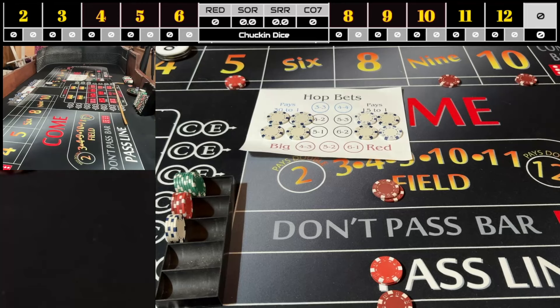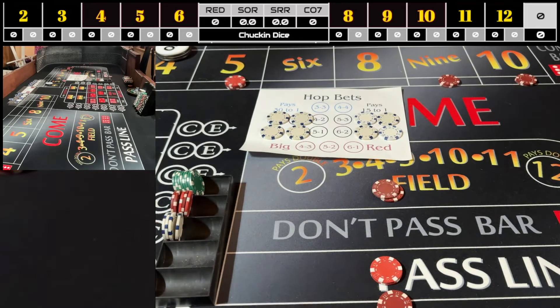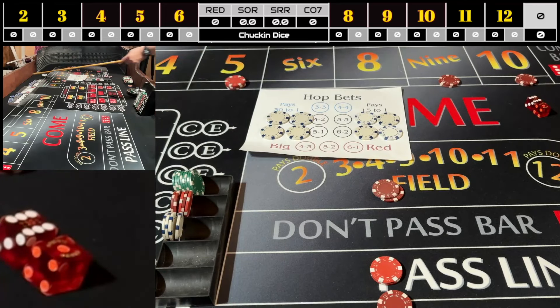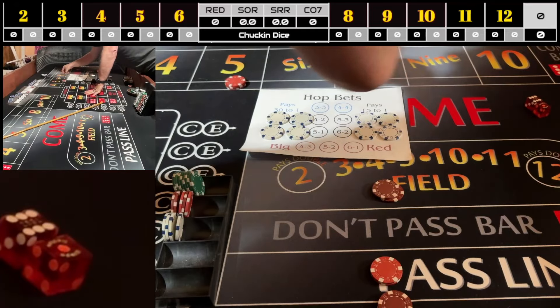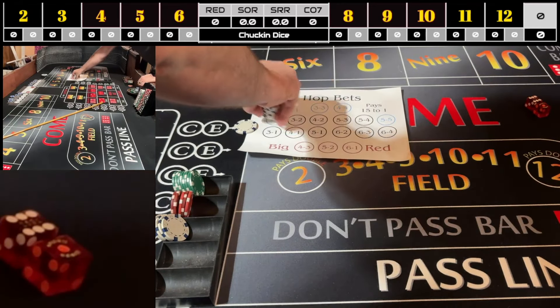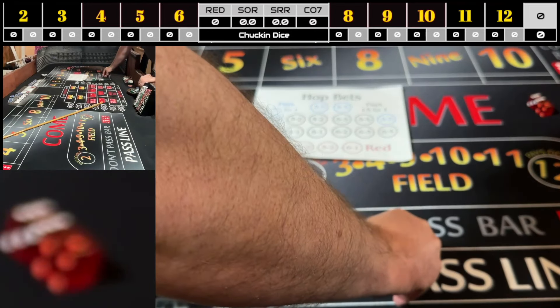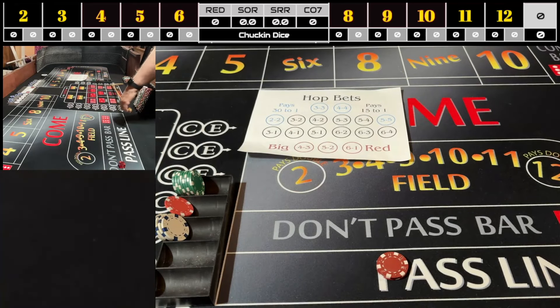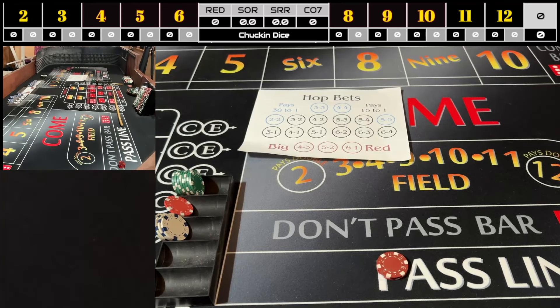There's a seven — six-one — and that's a seven-out. I forgot to mark the numbers on the KPI, and I also forgot to leave the hops visible over here. All the hops come down too. That was not a good hand. We're coming out again — ten dollars on the pass line, ten for the all-tall-small, and let's see the next roll.